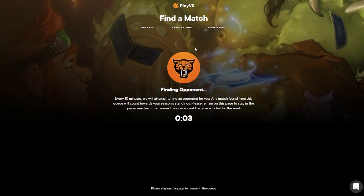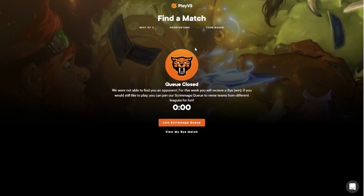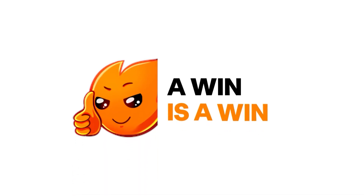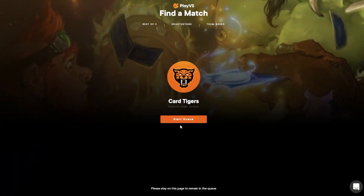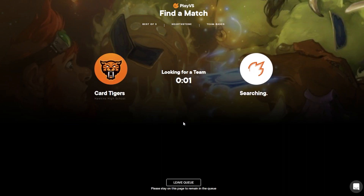Once the final timer hits zero, the queue will close and a text prompt will indicate that your team has been awarded a buy for that week. Buys are counted as a win this season and your team will be eligible for automatic scheduling in the following week. Should your team still wish to compete for practice, the scrimmage queue will be available to join on a first come first serve basis to find an opponent.